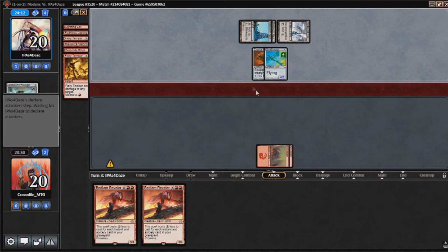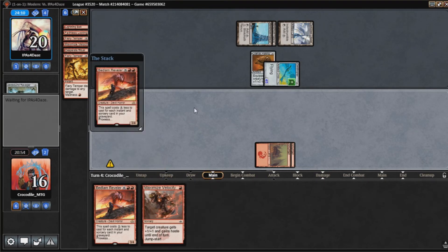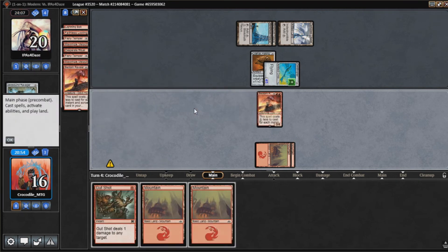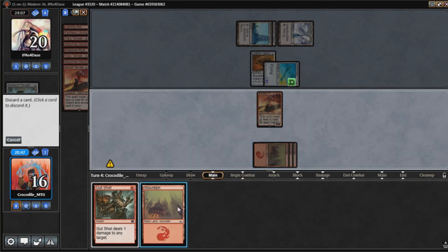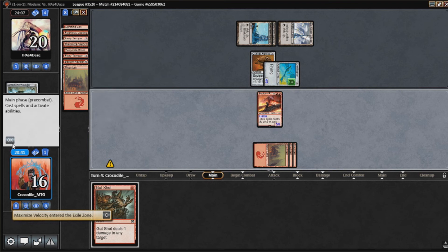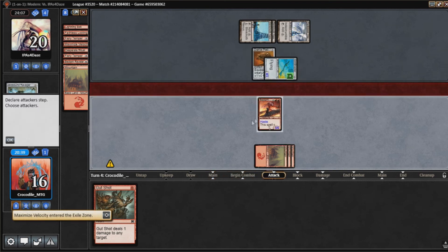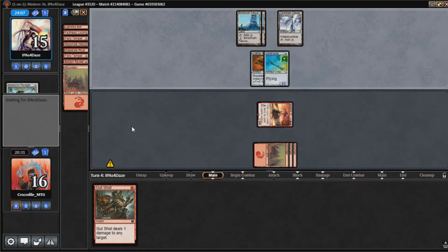We are under some pressure now from our Affinity opponent. I'm just going to play out this Bedlam Reveler and Maximum Velocity it here. I'll swing in for five.